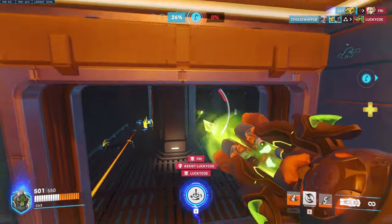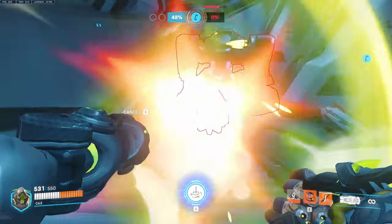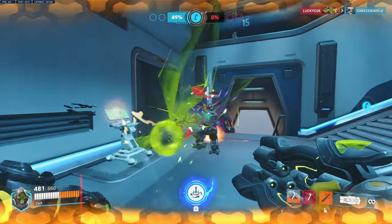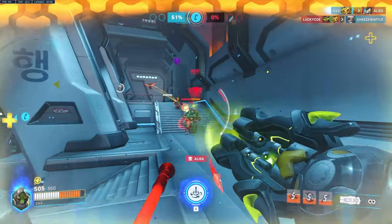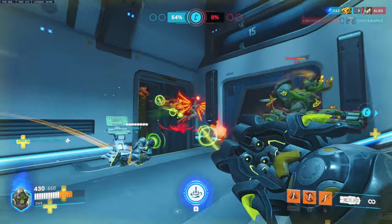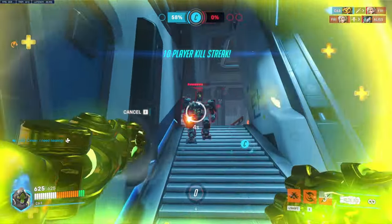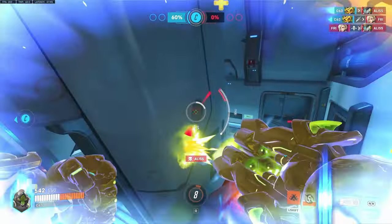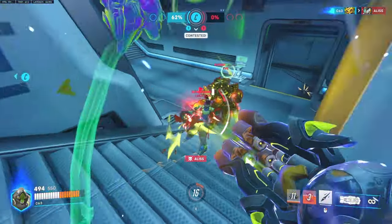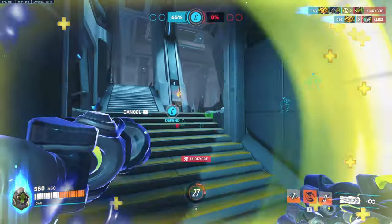I'm going to hit her out of the res. I'll use my ult here soon. They ulted, but there's a Bastion behind us, so I'm going to go after the Bastion and ignore the tank behind me so I can kill the Bastion. Now I'm going to try to stay alive. I javelin the Mercy and got her. Even though she did res, now I'm going after the Bastion — Bastion's dead as well. Then I'll go after the Lucio. Got the Lucio.